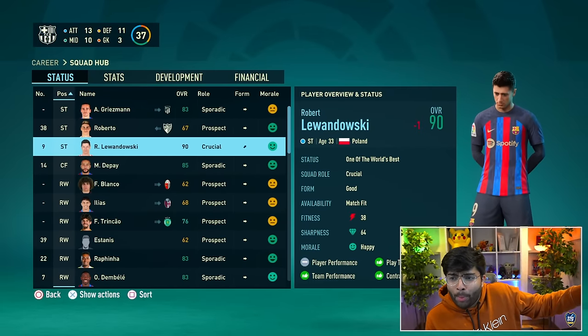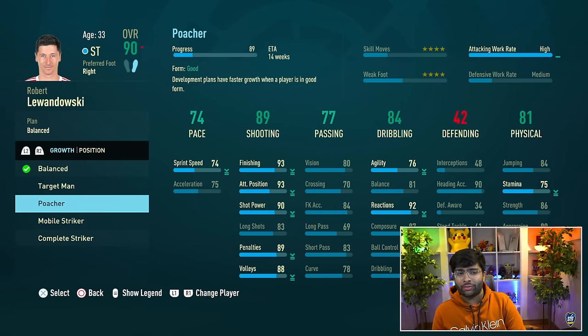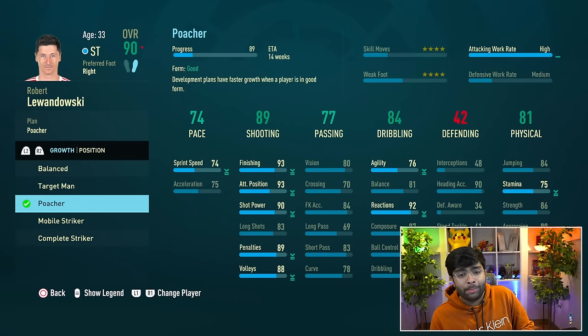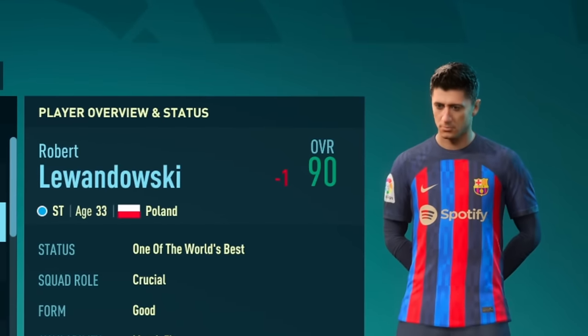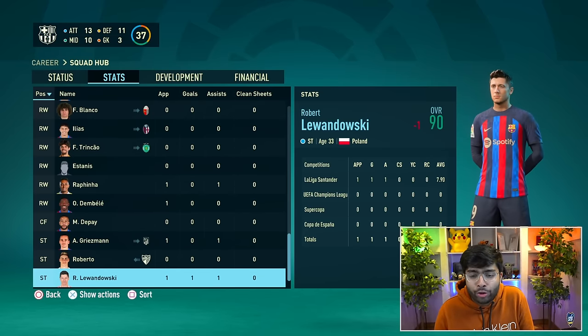Just after the game I realized Robert Lewandowski has already started to go down in his overall — that's not good. I'm going to put him on a poacher development plan to keep his stats intact for a while. He's actually been in good form though: scored a goal and got an assist in his first La Liga game.